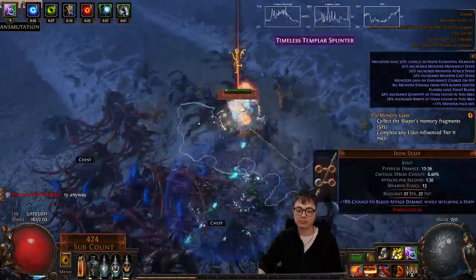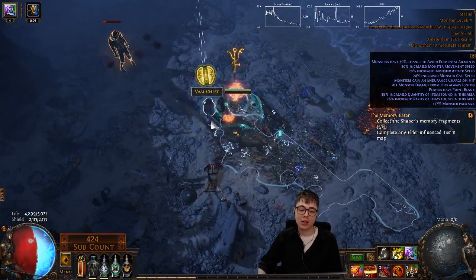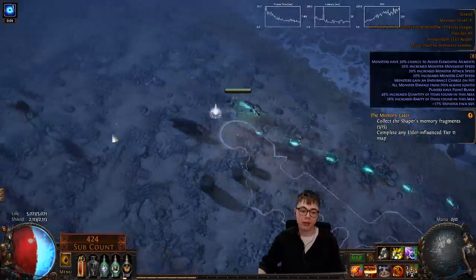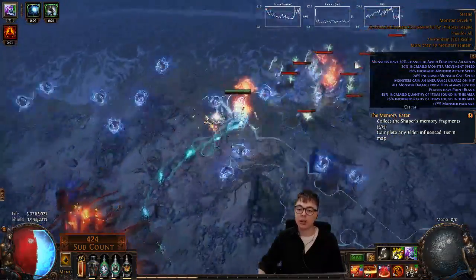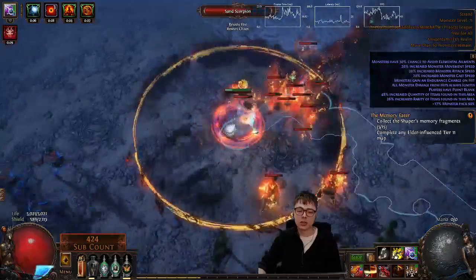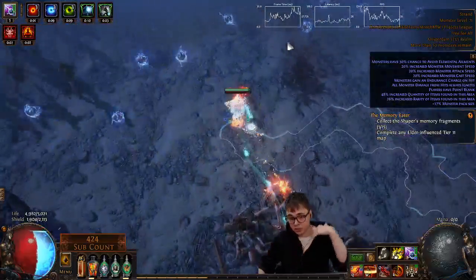So how am I sustaining? There are a few things. I have Tinkerskin, which gives me Life and ES flash for traps when they trigger. So when I throw a handful of traps, they pop and I get a little boost of Life and Energy Shield back. I have up to 20% Life Regen — I get 1% Life Regen for each trap that is triggered recently. I have Wicked Ward on the tree, meaning that my ES recharge isn't interrupted. So once it's started recharging, it just keeps recharging. If I take damage, it doesn't stop — it just keeps slowly going up.